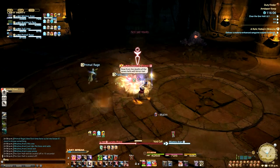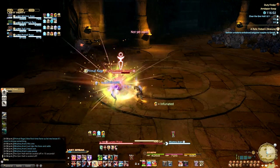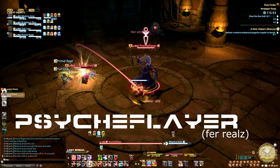Near the end of his life, the Priest will begin to cast Void Summon. This cast cannot be interrupted and leads into the next phase of the fight where we face the true first boss. Continue burning down the Priest before switching to Psych Flayer.